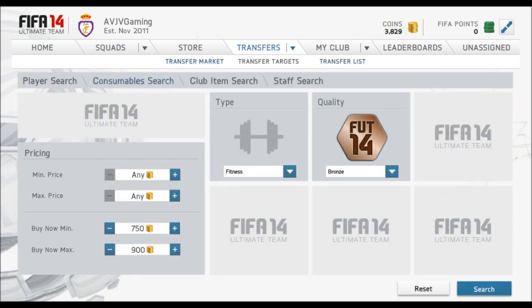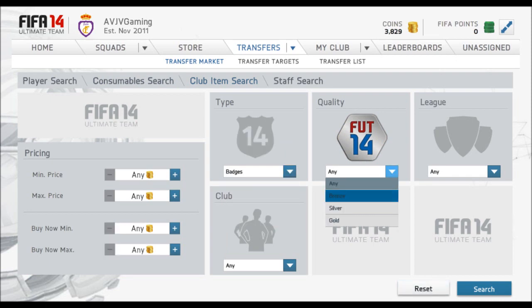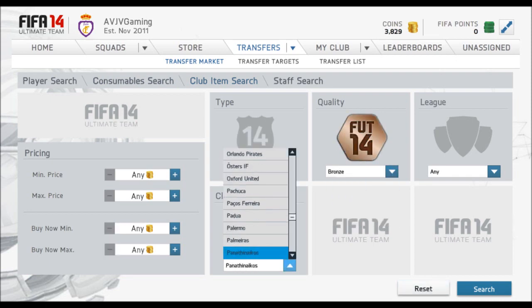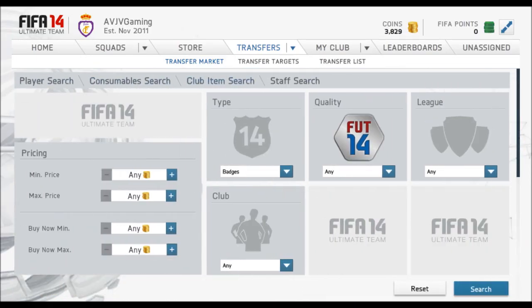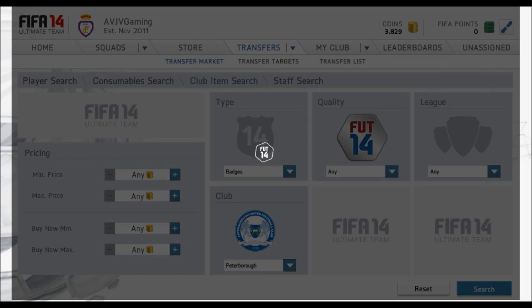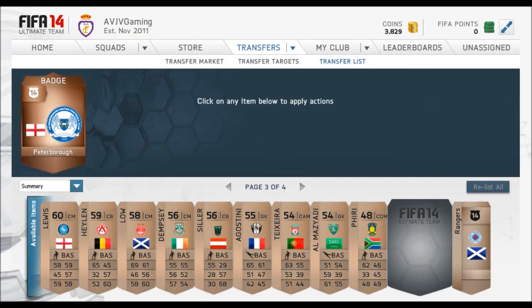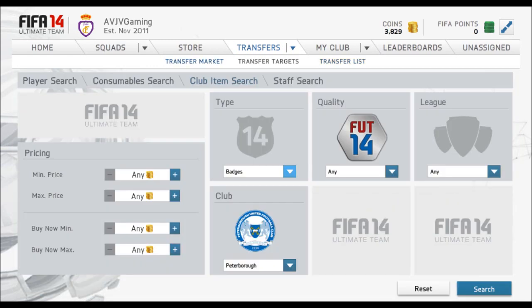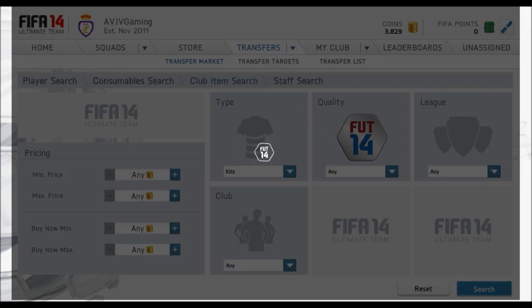We got a Piers Bros badge and I think now we're already on 3,800 coins, which means I think the two fitness cards did sell. Not looking too bad with this method so far - we've already made a little bit of our money back. We need to make another 200 coins more and we've covered the method quite nicely. The badge is going for 200 on buy nows. Both squad fitnesses have sold very quickly, and you can see I've pretty much made a majority of my profit back. We're still trying to break even at this point.